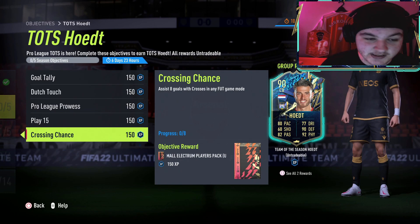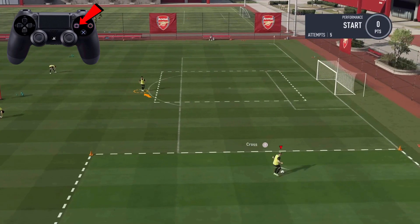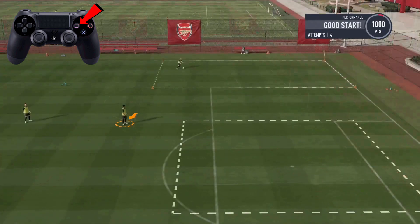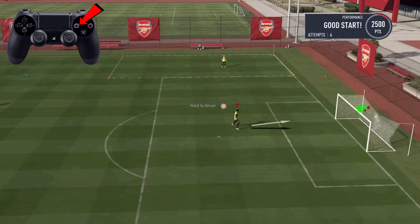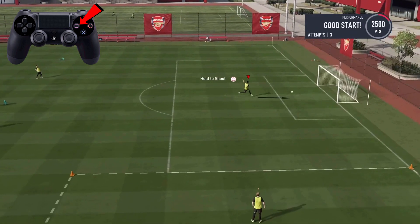Now if you're trying to find out how to do crosses, here is a guide. To perform a cross it is relatively simple — all you've got to do is press Square on PlayStation or X on Xbox. With this one, make sure to try and score it first touch as well, because if it does bounce beforehand it will not count.